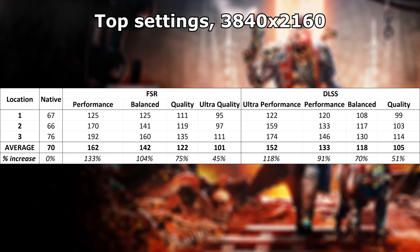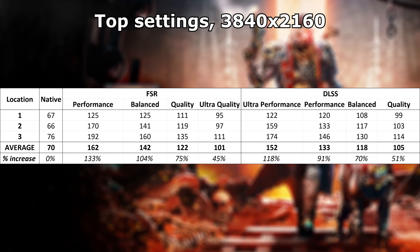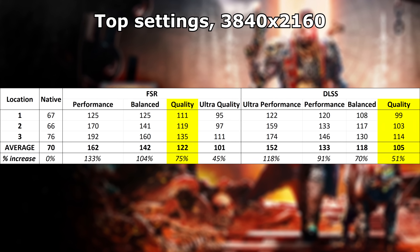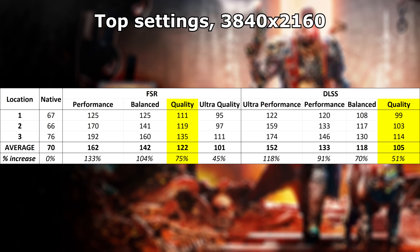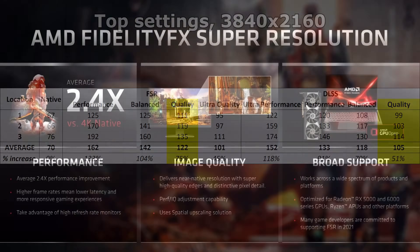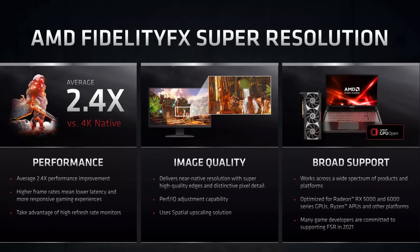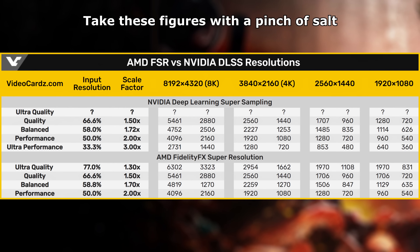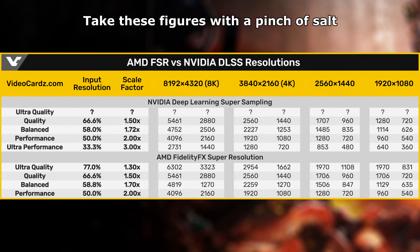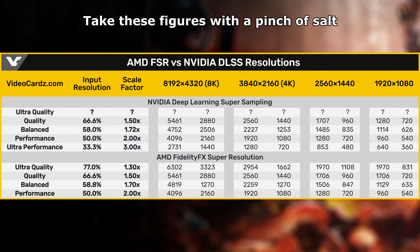Framerates. Firstly, we need to test how quickly all of the different modes run. We can't just compare the quality setting of DLSS against the quality setting of FSR, because that on its own is meaningless, especially when they run at different framerates and display different quality results. I don't know enough about FSR's implementations just yet, but I do know that Nvidia adjusts DLSS's base resolutions on a per-game basis, which means we'll just have to benchmark each and every preset to see how they compare.